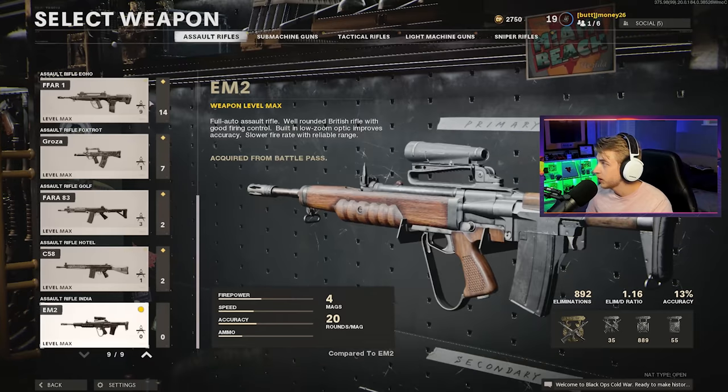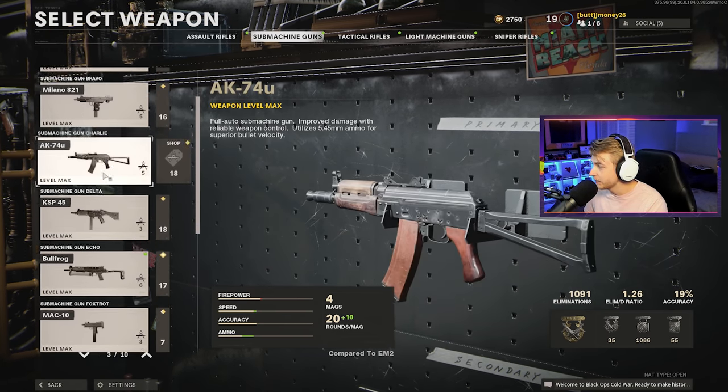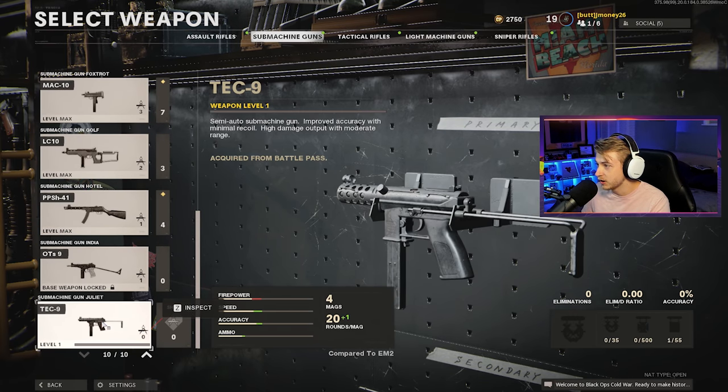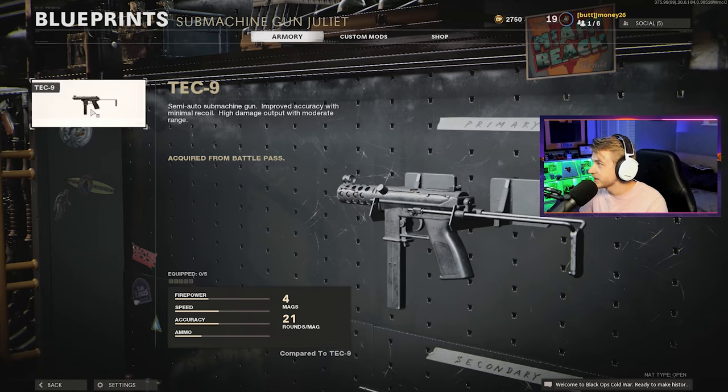Now, I am familiar with the Tech-9. I used to play a lot of Counter-Strike, a lot of CSGO, and in that game the Tech-9 was a pistol. But here in Cold War, they have the Tech-9 as a submachine gun. Probably better for balancing, to be honest, because we don't need another fully automatic weapon as a secondary.